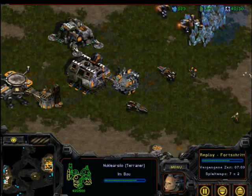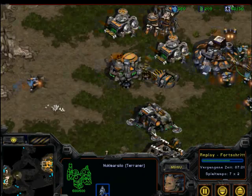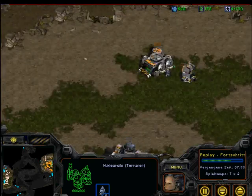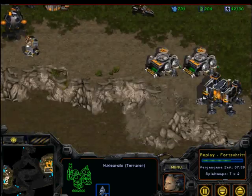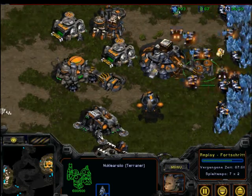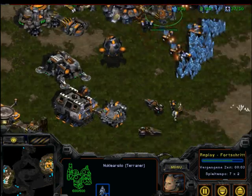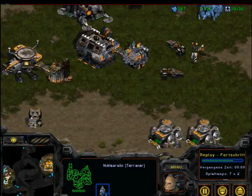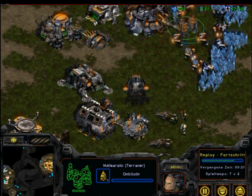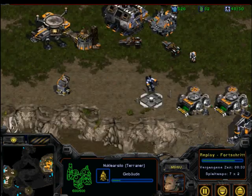When you do the nuke crush strategy you need a lot of gas, and you have too many minerals because you can't use them for tanks or something. So you want to build turrets all over your main base so observers won't be able to scout the nuke crush. First you have to do a science vessel because you want the EMP upgrade, because the nuke can't kill the Nexus of the Protoss on its own. If you shoot the EMP on the Nexus first and then the nuke comes, the Nexus goes down and the Protoss main base is lost.